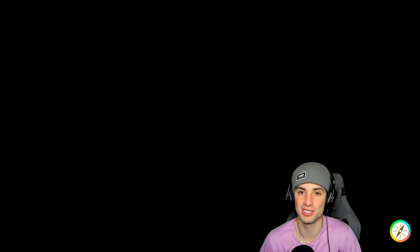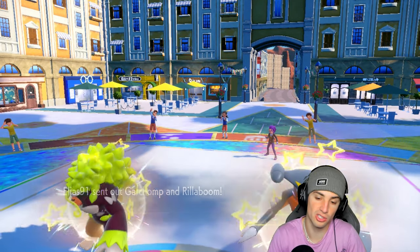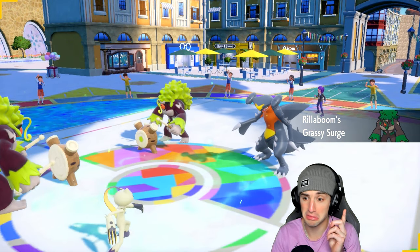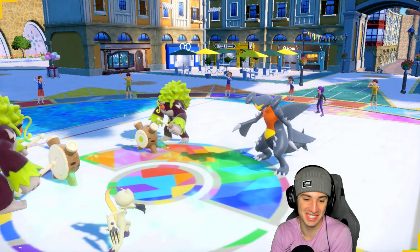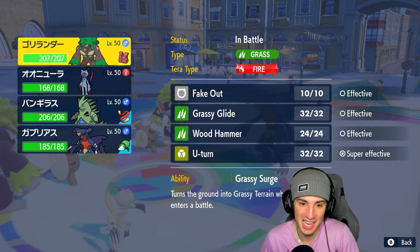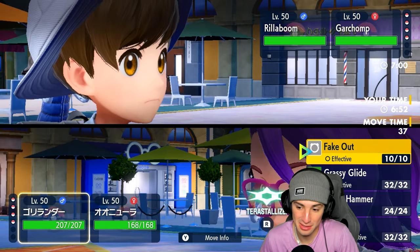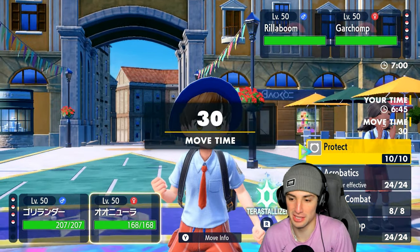We're playing so well — 2-0, already guaranteed a winning record. Would love a perfect record. This team works against everything: weather teams, Dondozo stat-boost teams, anything. I highly recommend this team if you want to push up ranks. They lead Garchomp and Rillaboom — fake out for fake out. Grassy Surge flies — I'm not sure whose is faster. My Speed stat is kind of low, they probably out-speed. I could Fake Out with Sneasler but I don't have Fake Out — I'll just Protect.